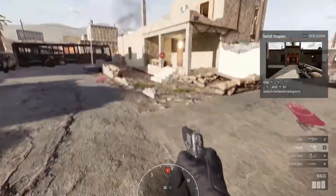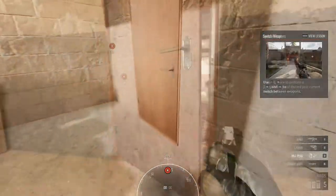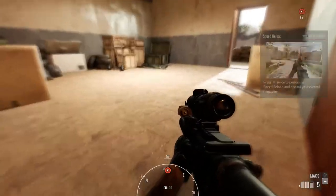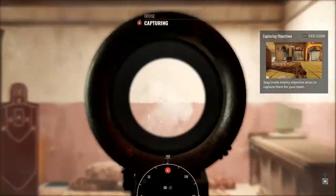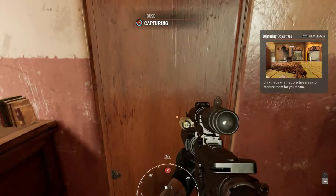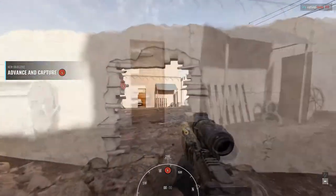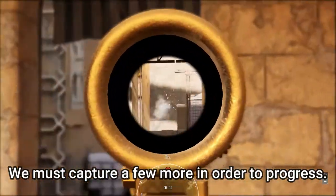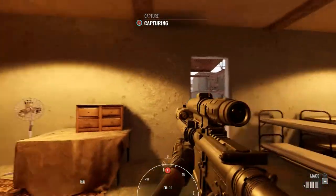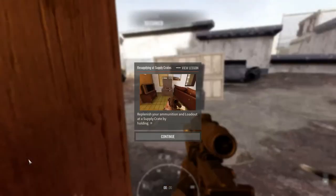Alright, now you see that building right next to the bus? Yeah, it's your first objective area. You're gonna need to secure that building and then keep pushing into the town. Alright, hang on! Clear! Yeah, it's clear! Clear! Got it! Clear! Clear!